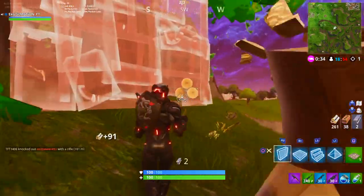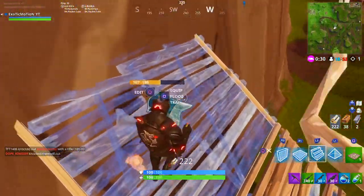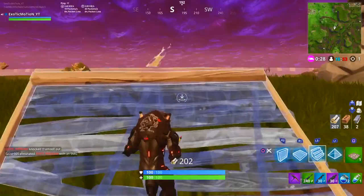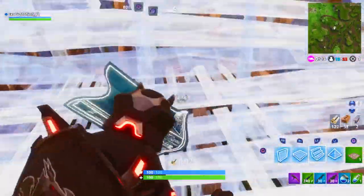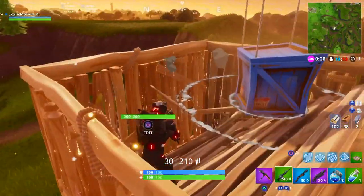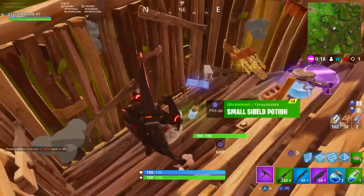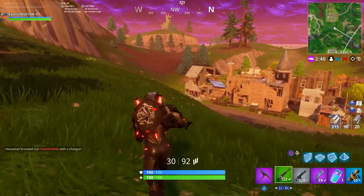Shopping carts, launch pads, impulse grenades — anything that gets you around the map faster is going to help a lot and let you complete challenges quicker. Launch pads are probably the best: you can see here I spotted a supply drop coming and used a launch pad to get there as fast as possible. It's okay to use your launch pad for that because supply drops often give you another one.